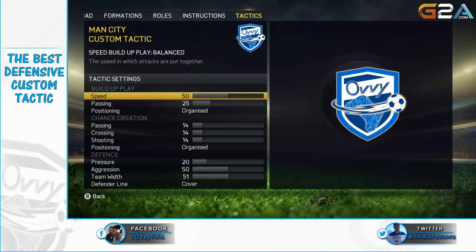Starting now with speed from buildup play: 50 is a balanced value that will allow you to still get on some counter attacks while keeping your players from advancing too much and leaving you open for a counter attack.